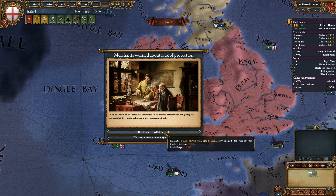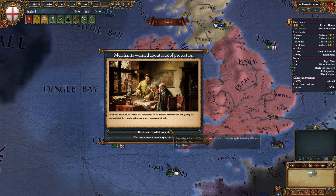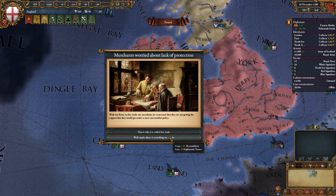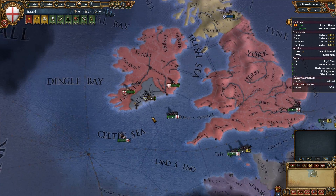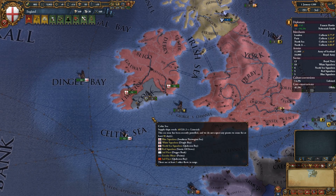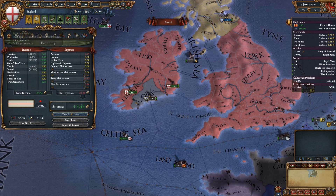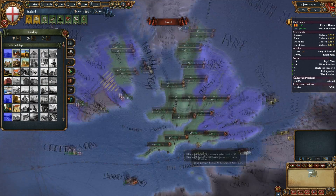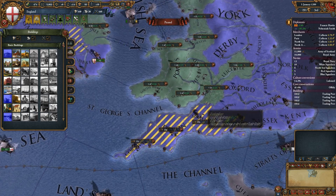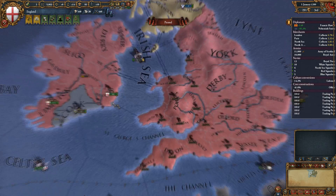Merchants are worried about lack of protection — should we advocate free trade? We'll just do something about it. We still have quite a lot of money to work with, so let's build some more stuff. Last time we were building trading posts — good to keep that trend going. Excellent, and there goes all the money.